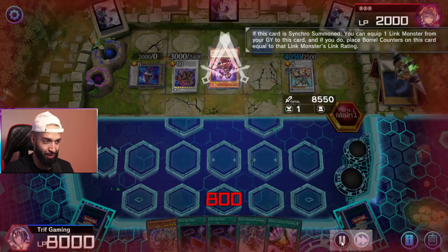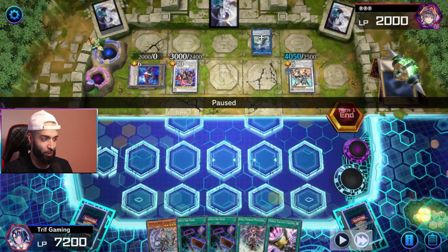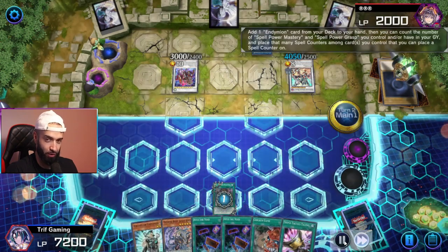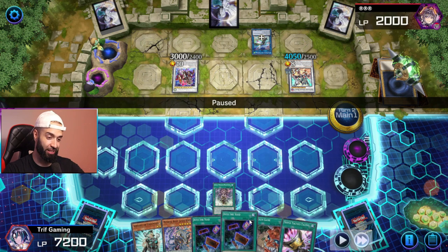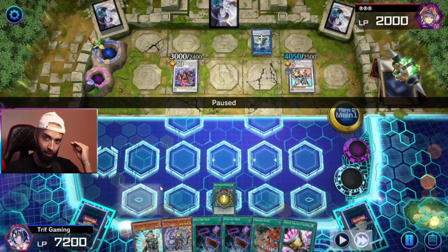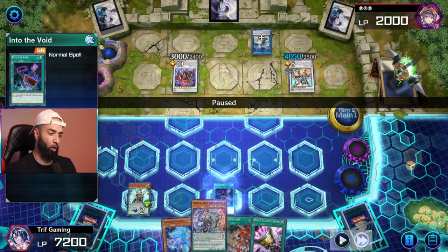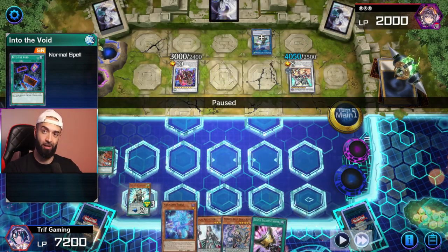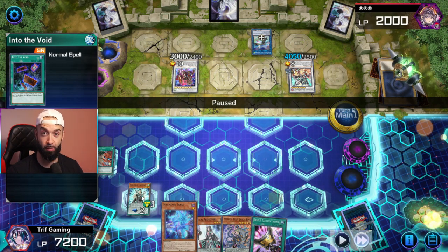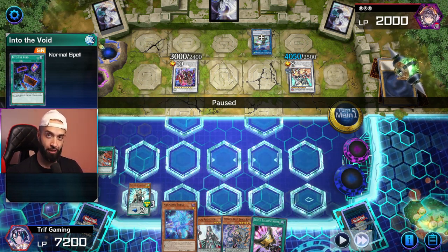My opponent is gonna do all this for like three negates — it's just not gonna be enough. As I said: don't randomly activate Into the Void, don't randomly activate Chicken Game. Make sure to get the Endymion card first — that's Servant of Endymion. If you have Magical Abductor, get that — get cards that hold counters, and then use your counters. That's when Into the Void becomes insane, that's when Upstart becomes insane. Servant of Endymion basically says: imagine a spell card that special summons two monsters from your deck, one of them being a monster negate. That's how busted it is when you build the deck around Servant and Abductor.